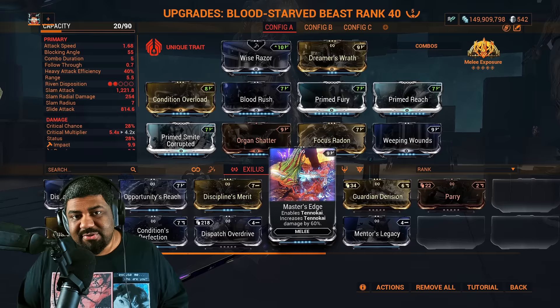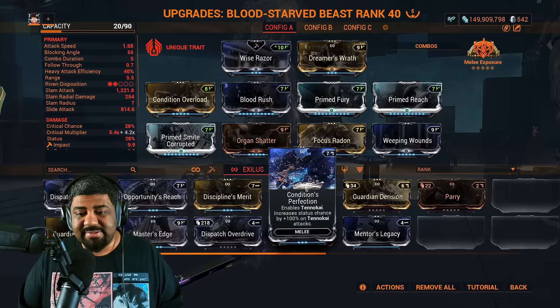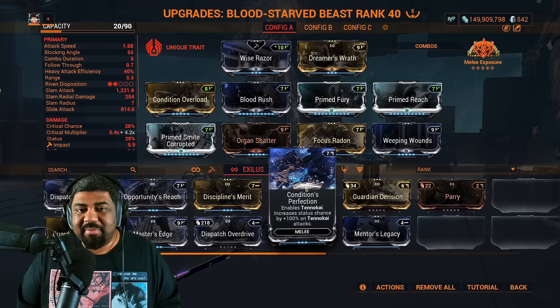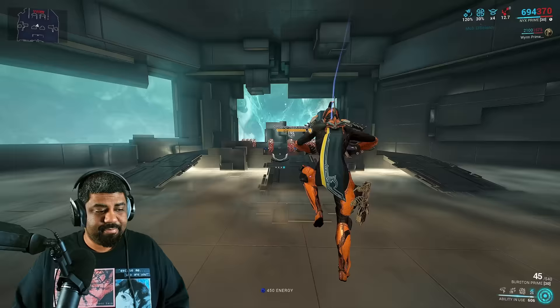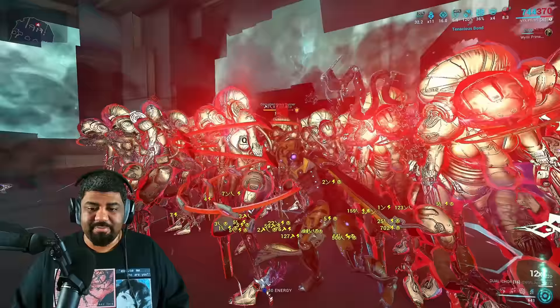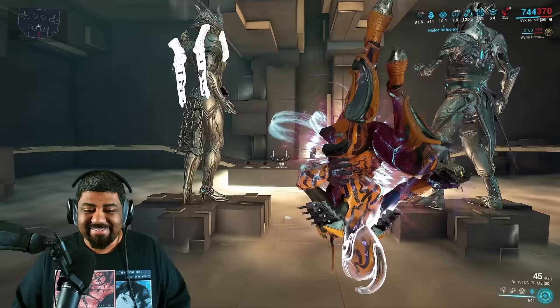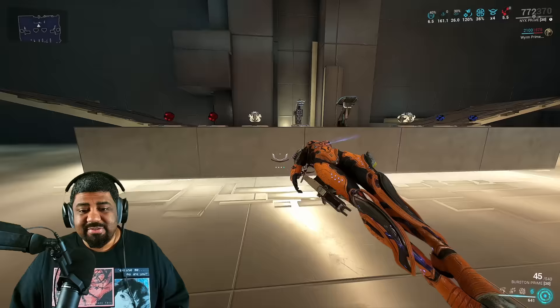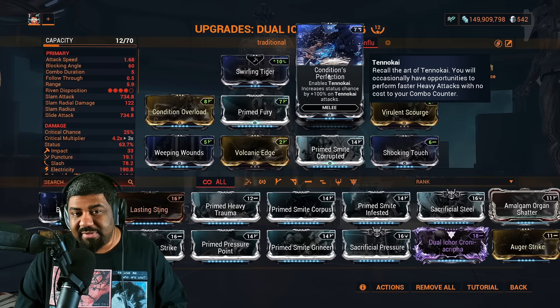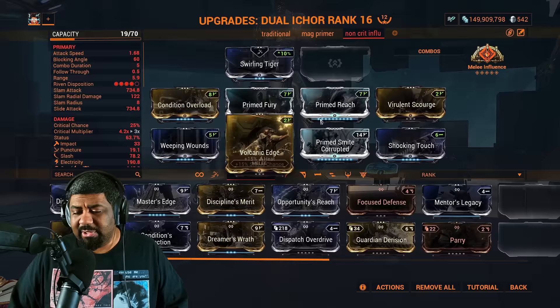Another mod gives you 100% status chance on Tenokai attacks. Most of the things you will be using Tenokai with are weapons that force proc slash. And if they didn't force proc slash, you still have things like Weeping Wounds. And for those thinking about gas loadouts — by the time you proc a gas status effect you're going to kill the enemies before this is even useful. So the status chance increase with Tenokai, and you will barely even experience this mod working. On top of that, all of these increases are additive to your modded value. With a loadout like this, you're better off increasing your range or using Dreamer's Wrath.